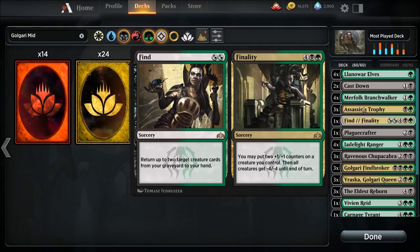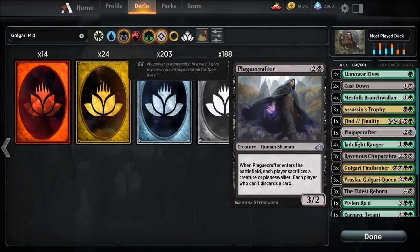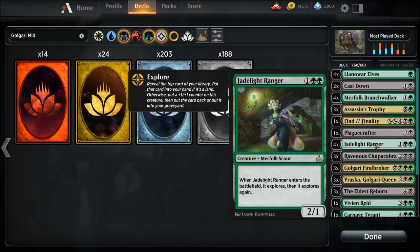The Finality side puts two +1/+1 counters on all creatures you control, and it's a great board wipe — all creatures get -4/-4 until end of turn. One Plague Crafter: when it enters the battlefield, each player sacrifices a creature or planeswalker, and each player who can't sacrifices discards a card. It's a nice little easy three-drop that makes them sacrifice. For example, if all they had was a Carnage Tyrant — you can't target Carnage Tyrant because it's hexproof, but they still have to sacrifice it if that's their only creature.